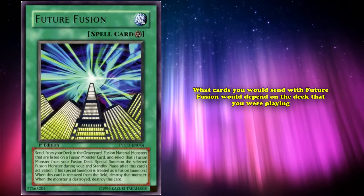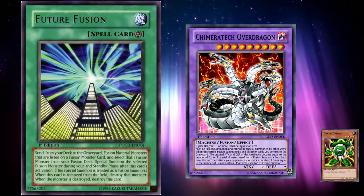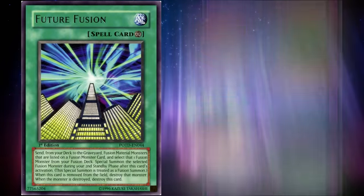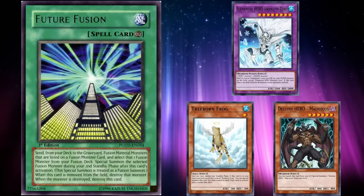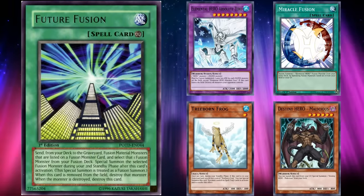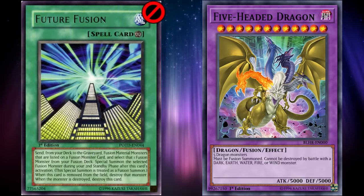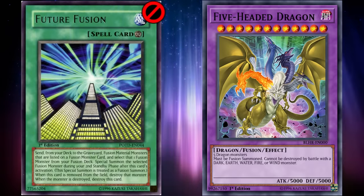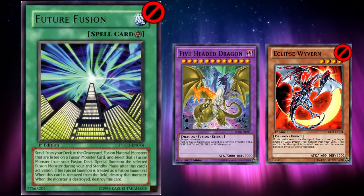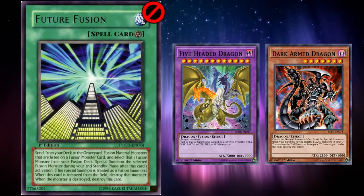What cards you'd send with Future Fusion depended on the deck you were playing. Old Machine strategies would reveal Kimeratech Overdragon to send a ton of Machine Monsters to the grave to set up OTKs with Overload Fusion and Limiter Removal. Hero-based strategies would reveal Elemental Hero Absolute Zero to send monsters with amazing graveyard effects or set up a Miracle Fusion play. But the deck that got Future Fusion banned for half a decade was Chaos Dragons, which would reveal Five-Headed Dragon and send five dragons from the deck to the grave, including the now-banned Eclipse Wyvern.